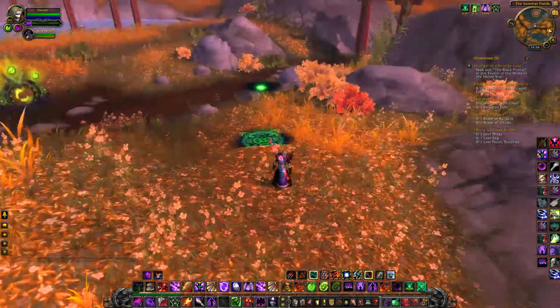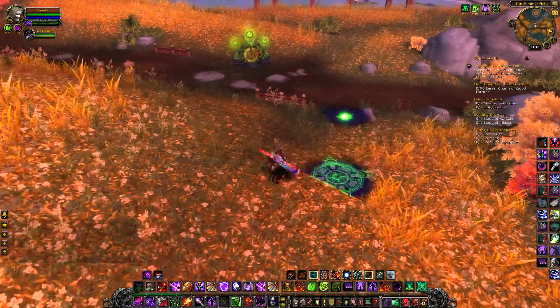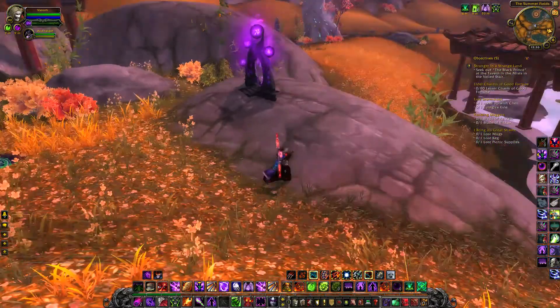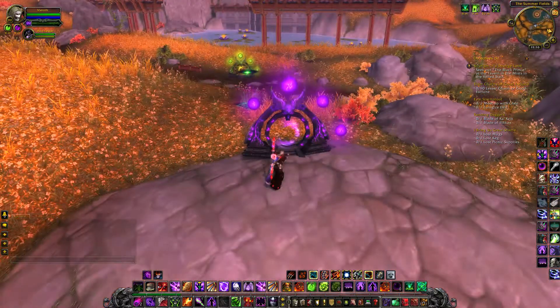An example of this might be the Halion encounter, where this could have been extremely useful to avoid the twilight cutter by simply porting the raid from one location to the other.